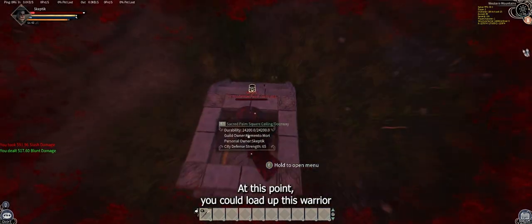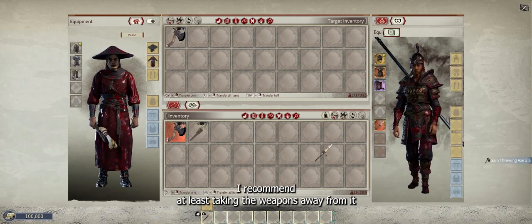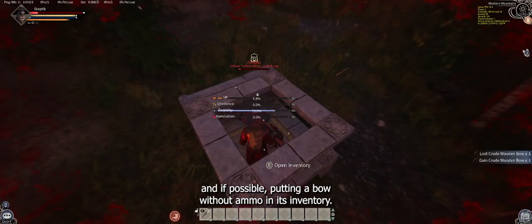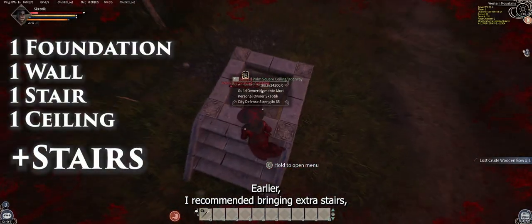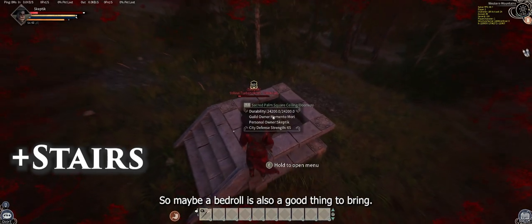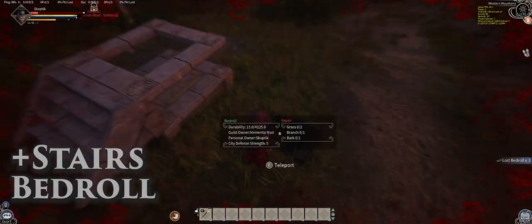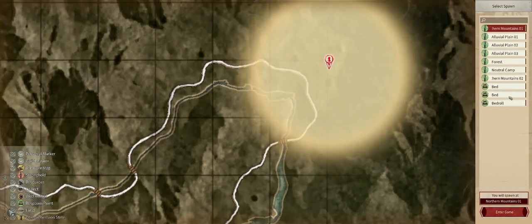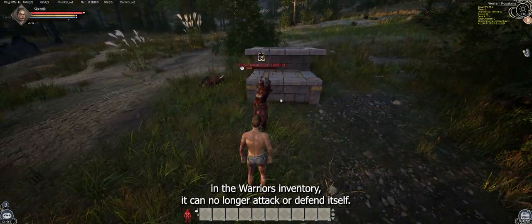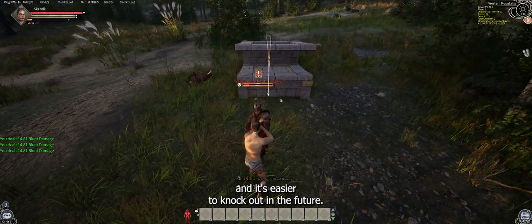At this point, you could load up this warrior into a wagon's prisoner cage and take it back to your base for taming. I recommend at least taking the weapons away from it, and if possible, putting a bow without ammo in its inventory. I also recommended bringing extra stairs, but there are inherent dangers with trying to trap level 60 dragons, so maybe a bedroll is also a good thing to bring. By putting a bow in the warrior's inventory, it can no longer attack or defend itself, giving you an extra layer of security, and it's easier to knock out in the future.